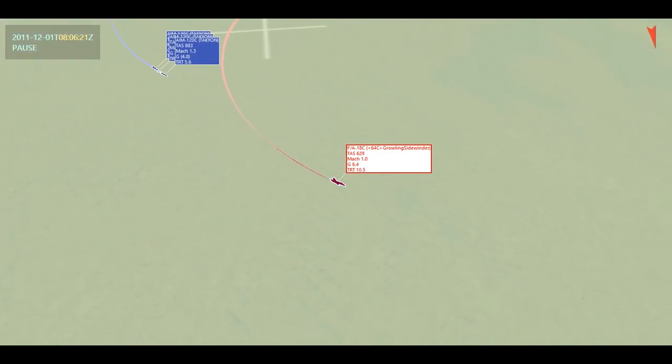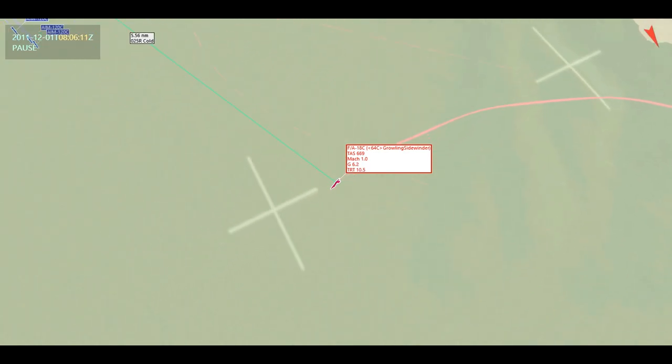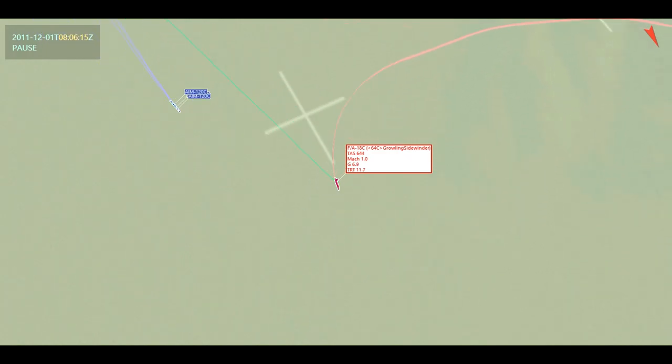They try to follow — they certainly have the energy, and had I not done that they'd probably score a kill if I wasn't pulling enough G's. But at a maximum of six to seven G's — I could have pulled more, but not at those speeds, I was really fast — the missiles can't follow and they bleed a lot of energy. Look at this turn the missiles are forced to do — it's going to bleed a tremendous amount of their energy.